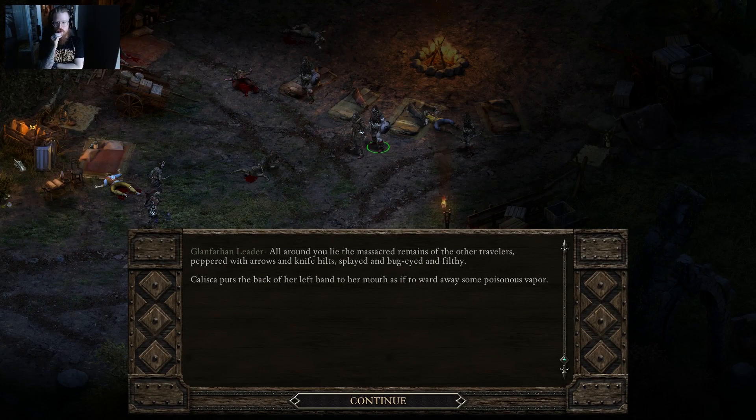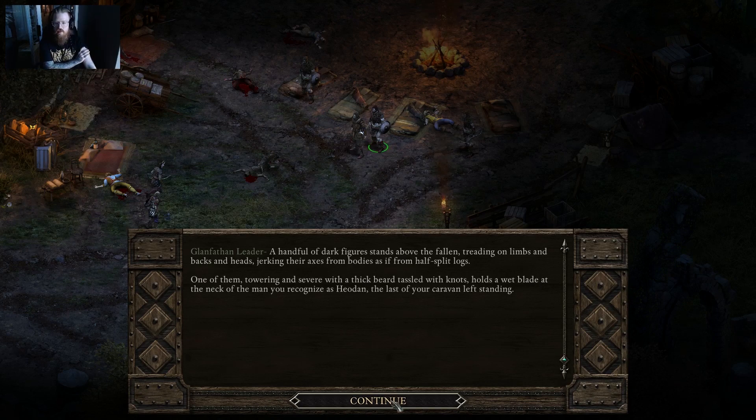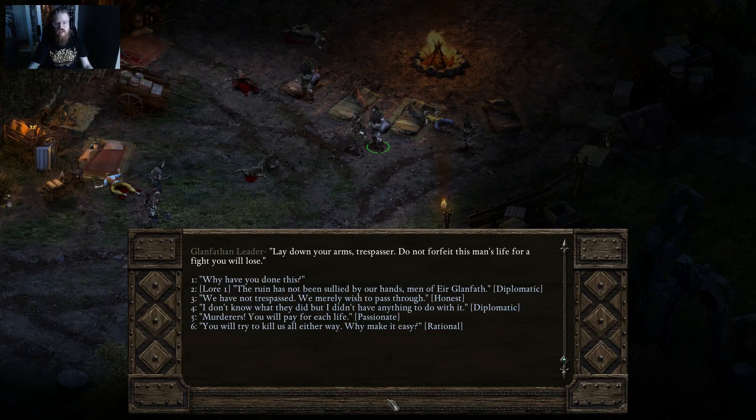All around lie the massacred remains of the other travelers, peppered with arrows and knife hilts. Everybody's dead. Kalisa puts her hand to her mouth. A handful of dark figures stand among the fallen, jerking their axes from bodies like half-split logs. One of them — towering and severe with a thick tasseled beard — holds a wet blade at the neck of Heodan, last of the caravan left standing.